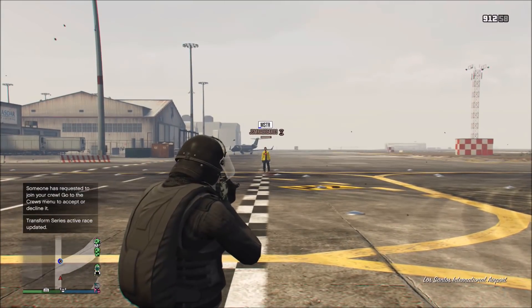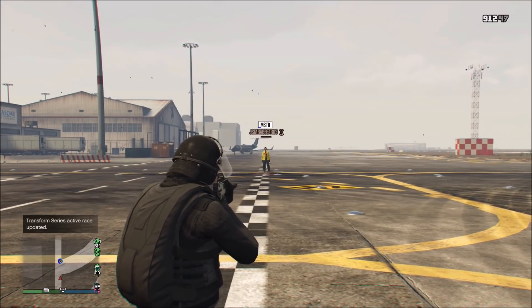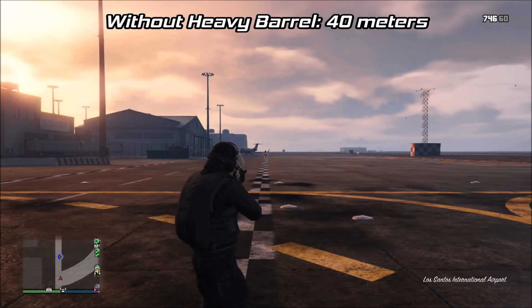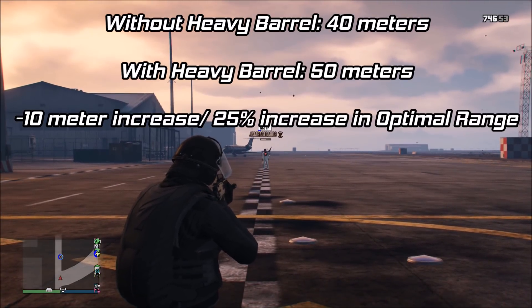The SMG is a pretty bad weapon, as it normally kills in 14 shots at its optimal range, and its optimal range is a little shorter than the ARs. Without the heavy barrel, it will drop off to a 15-shot kill at around 40 meters, and with the heavy barrel, damage will drop off at 50 meters — a 10 meter increase and an exact 25% increase to optimal range.